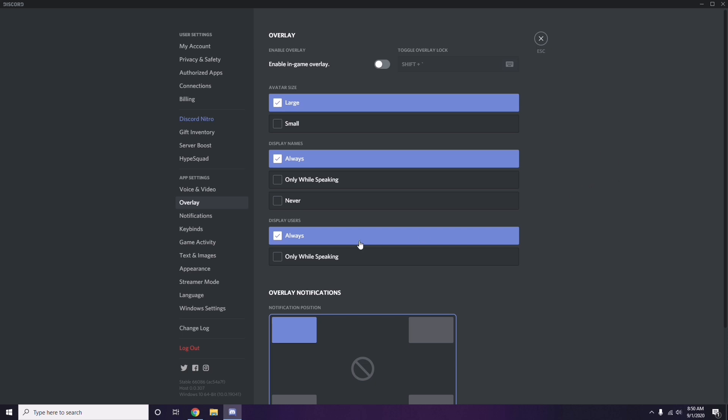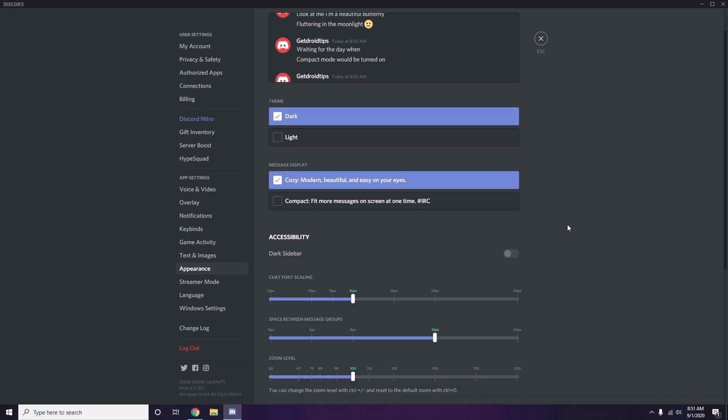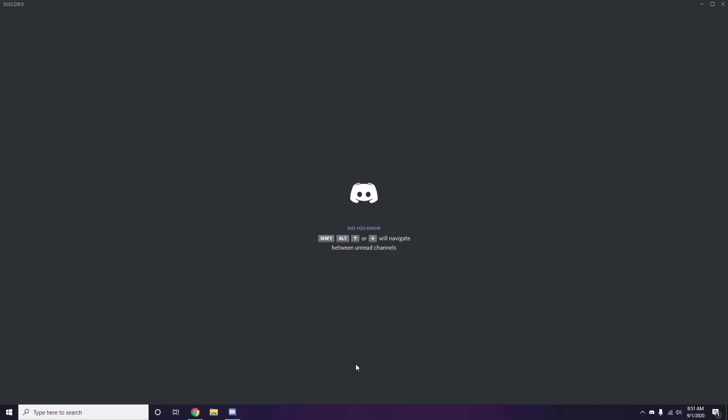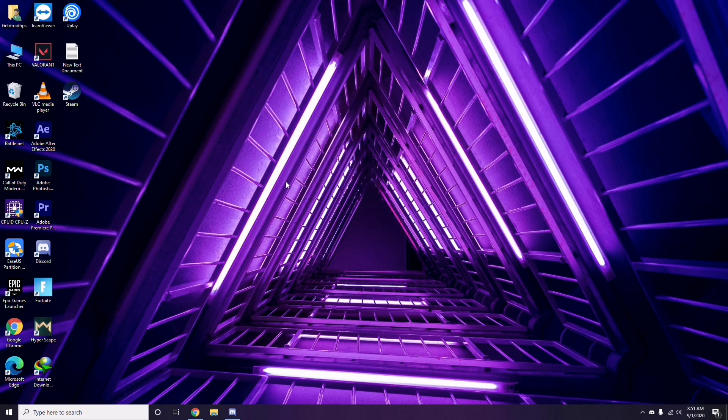After that, head over to Appearance. Click on it, then go to Advanced. In Advanced, you'll find Hardware Acceleration — you have to disable this. Click OK once you're done.